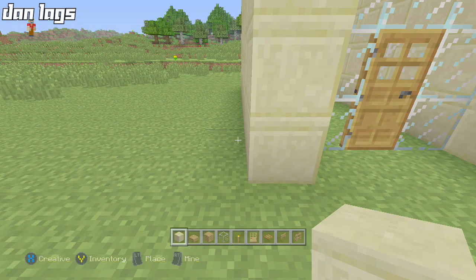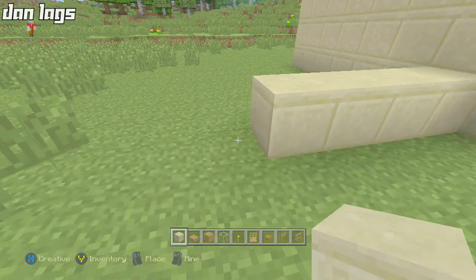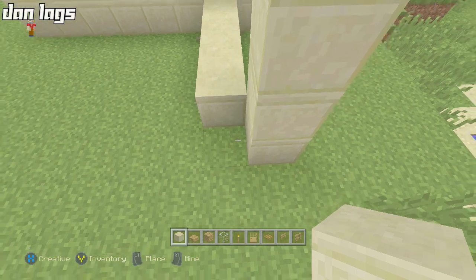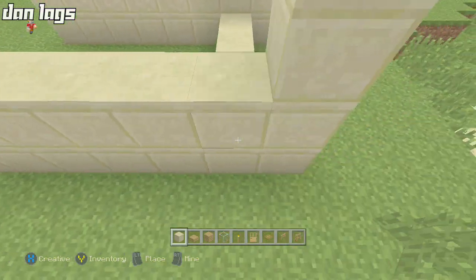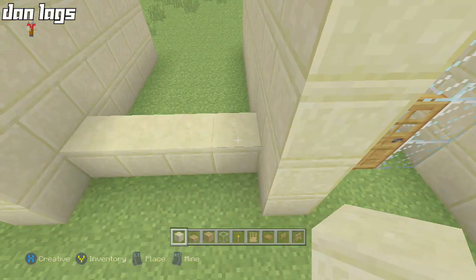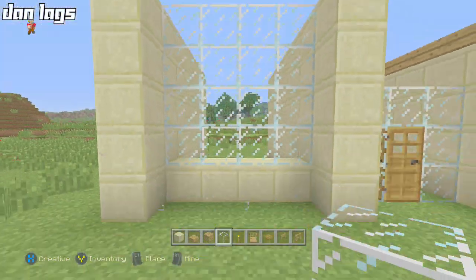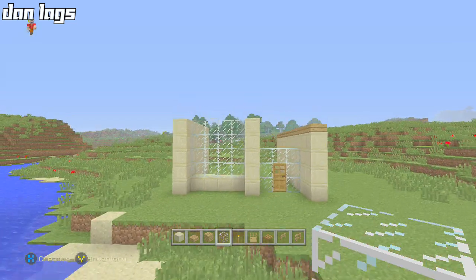I'll place four blocks of smooth sandstone in a line, indented one block in from this wall, then take another five-block-tall pillar of smooth sandstone matching up with that wall. This one goes across seven blocks - one, two, three, four, five, six, seven - and I'll fill the rest in. On top of the sandstone lining we just made, we're going to place a four-by-four of glass - sixteen glass blocks - giving us a nice big window that adds a pretty effect to the house.